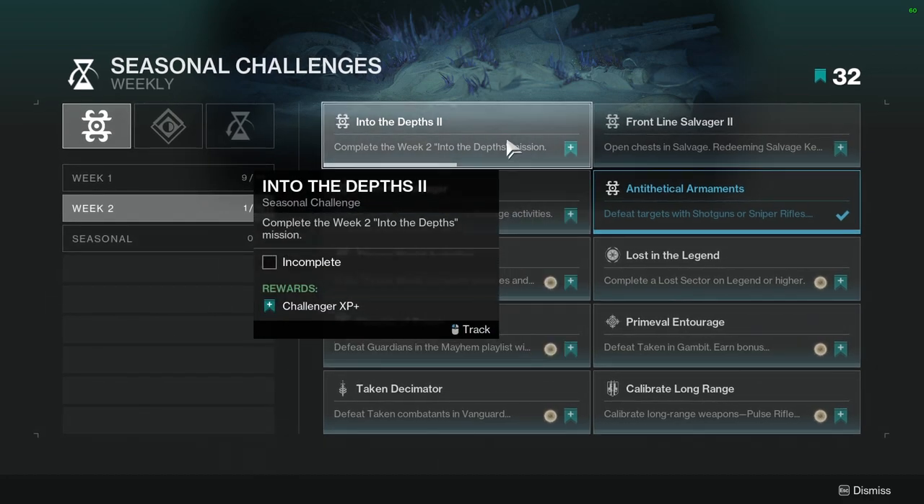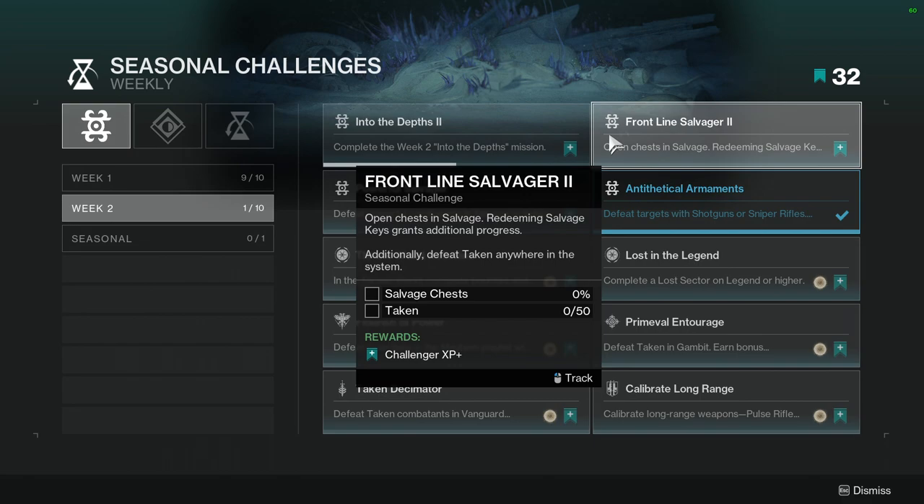The first one is Into the Depths - complete the Week 2 Into the Depths mission. I currently have not done this; after this video I will most likely post that story mission. Just complete the story. Frontline Salvager: open chests and salvage - redeeming salvage keys grants additional progress. Defeat Taken anywhere in the system. The Taken one is probably going to be the most annoying one, but you should get it within the season - or within the week if you're impatient like me.